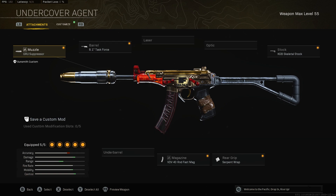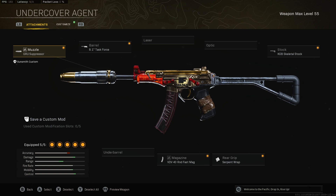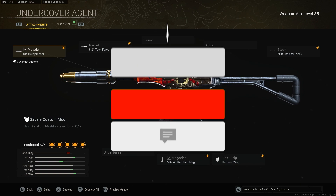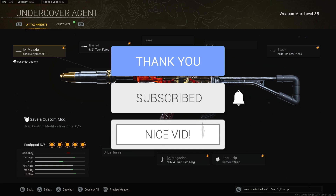Before I head out, a little honorable mention — the OTS-9. A lot of people, even when the integration came, were not touching any of the Vanguard SMGs. They were still using the OTS-9, and honestly this is the class that has worked for me. There are some other guns I could have mentioned, but I can only do top five, and I did what worked for me and what I've seen people using on Rebirth Island. If you guys did enjoy, drop a like, comment, share, subscribe. Catch you guys in the next one.